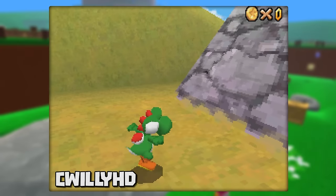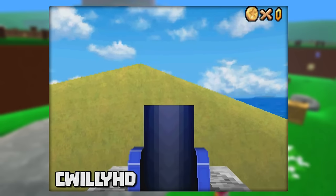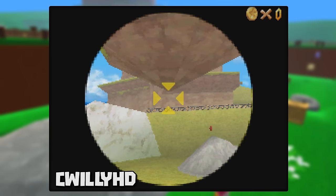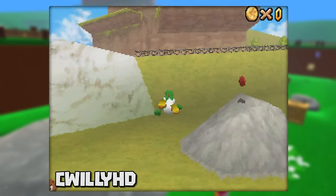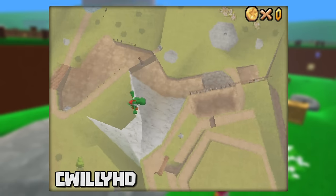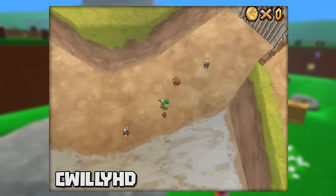While still in Bob-omb Battlefield, there's a popular glitch we can do known as the Heaven's Portal. It occurs when you slide into certain walls with a lot of speed. The easiest way to do this is with the cannons around the map. When inside this one here near the Chain Chomp, line up the top of the arrow with the bottom of the floating island. Once you launch out, you'll fly up the side of the hill, then your screen will turn blue. After a few seconds, you'll see Yoshi slowly come back down into view, and you're now plummeting down back into the level. You can guide Yoshi pretty easily and have him land wherever you want.